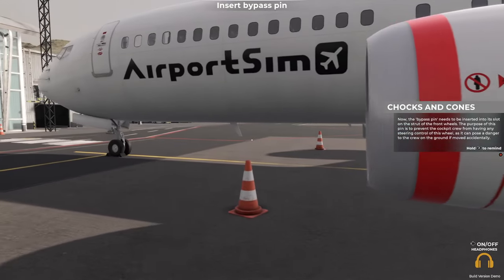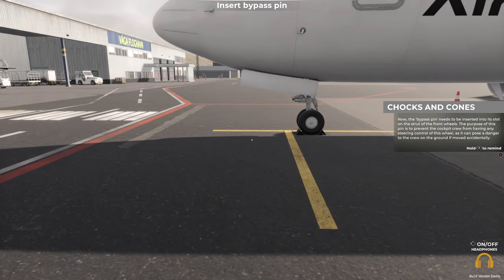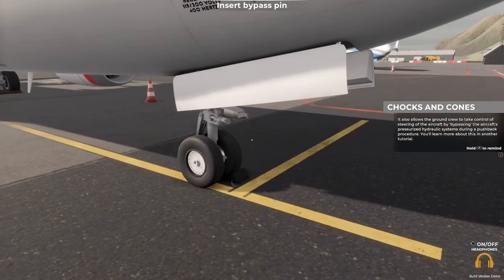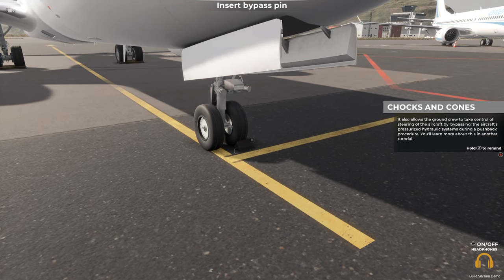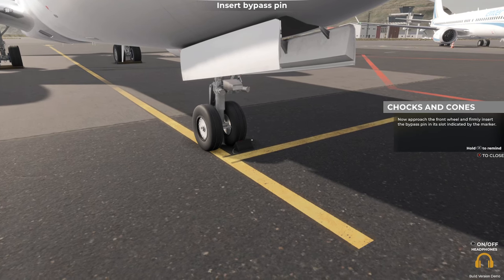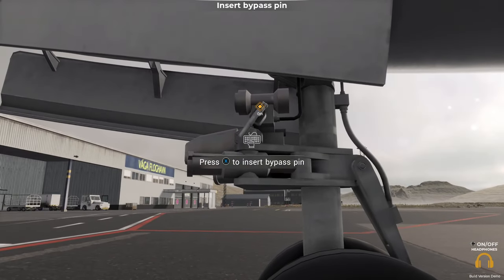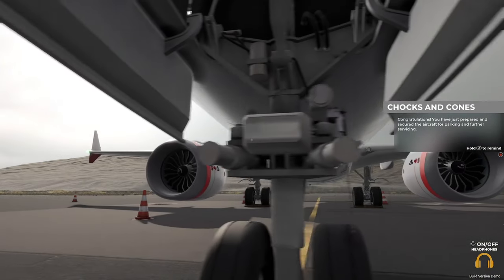The bypass pin needs to be inserted into its slot on the strut of the front wheels. The purpose of this pin is to prevent the cockpit crew from having any steering control of this wheel, as it can pose a danger to the crew on the ground if moved accidentally. It also allows the ground crew to take control of steering of the aircraft by bypassing the aircraft's pressurized hydraulic systems during a pushback procedure. Approach the front wheel and firmly insert the bypass pin in its slot indicated by the marker. Congratulations - you have just prepared and secured the aircraft for parking and further servicing.